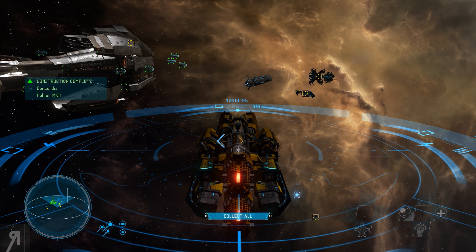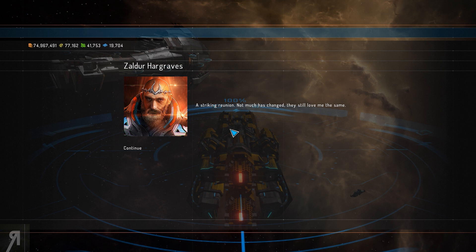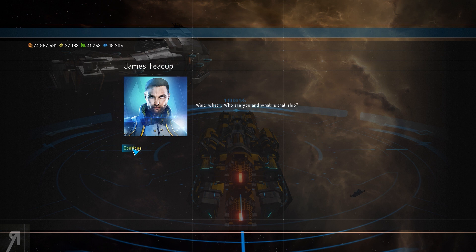Do you see how big this ship is? I'm turning off auto-fire because I really do not want to fire at it. There's some story dialogue — Tyrannus mentions the loyalists have gathered at the edge of Nixian territory. The Star Point can't change connected destinations without the harmonizer keeping the path open long enough for war fleets to pass through. They're holding it secure on the planet Nix, which is a problem — defenses are severely ramped up and they'll need to weaken them.